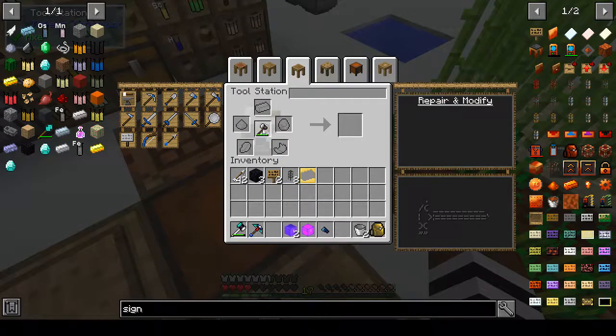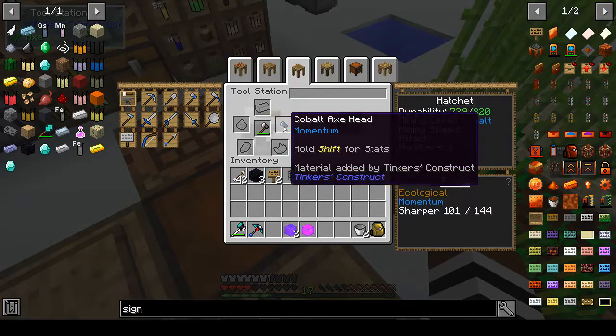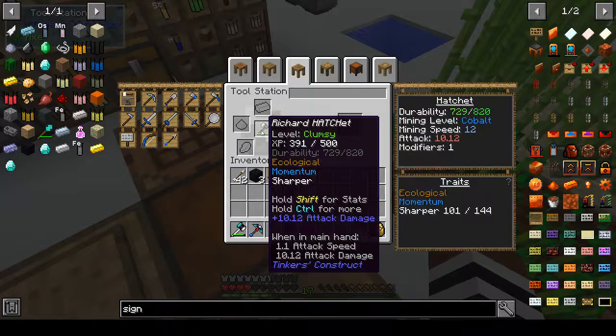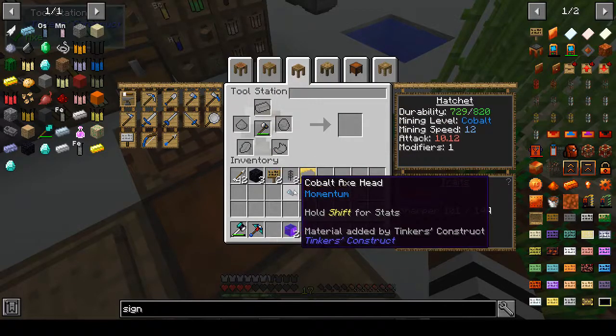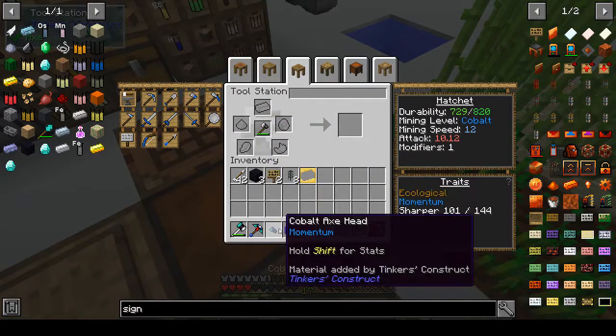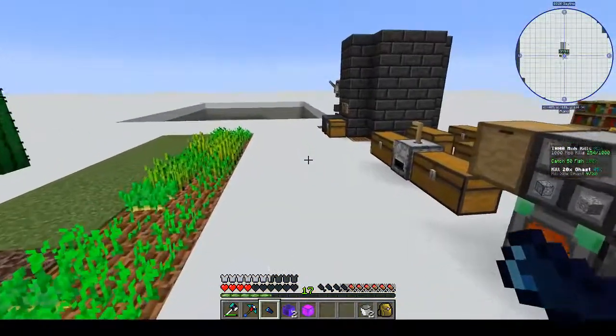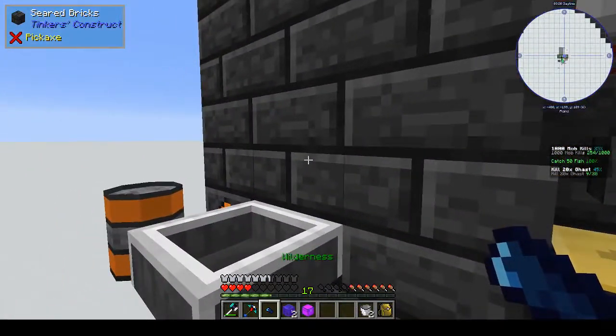I was also going to do my axe head. Let's see - 820. Oh, it already has a cobalt axe head! I don't remember doing that, that's a bit random. Okay, well let's put that back into the smelt and that should smelt back into two ingots.